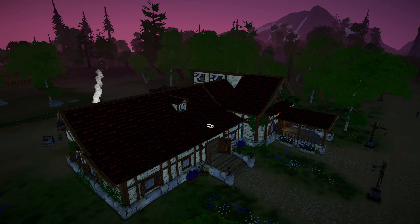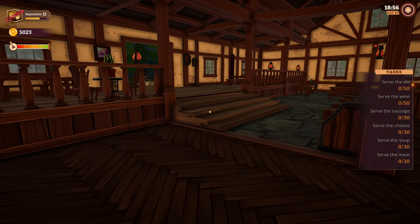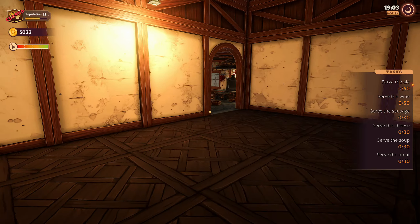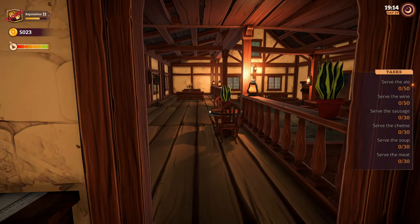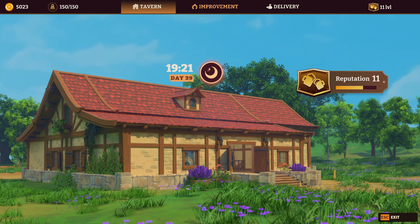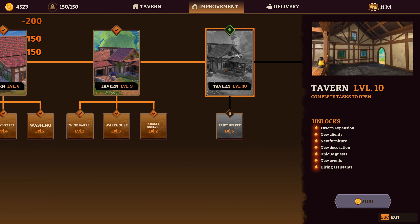All right, here we go! We got a back room! We have an L-shaped room now for our very expensive diners, and there's a back entrance - that is actually really cool. So I'm guessing - serve owl, serve wine, serve sushi, serve cheese, serve soup, serve meat. There's no real upgrades in what we can do, but we've got five grand so we can probably do all of these. Wine barrel - we can do all of these.